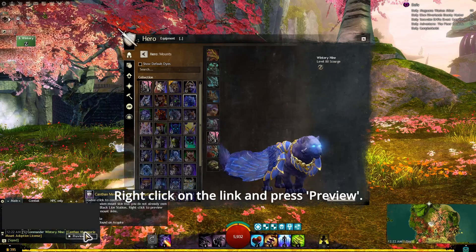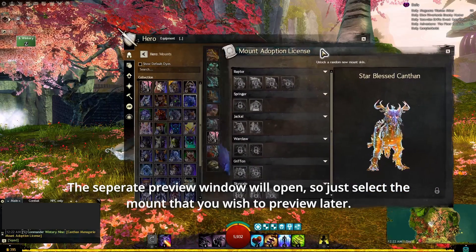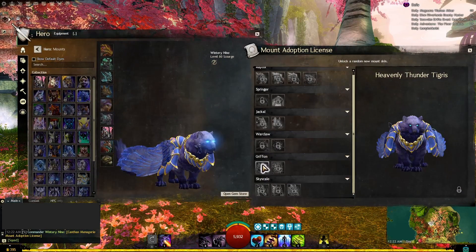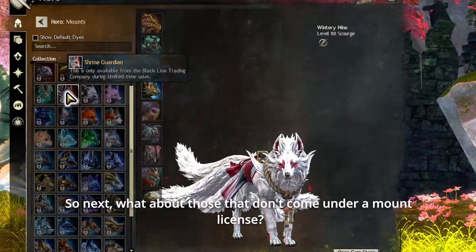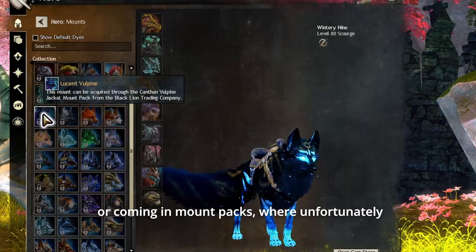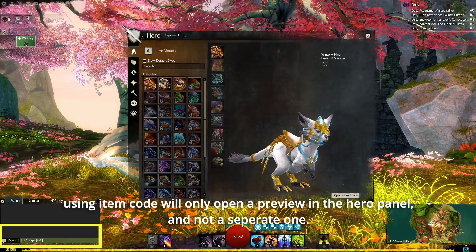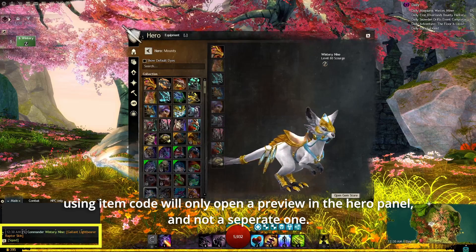Right-click on the link and press preview. The separate preview window will open, so just select the mount that you wish to preview. Now, what about those that don't come under a mount license? These are mounts that are usually priced at 1600 gems per mount or come in mount packs, where unfortunately using the item code will only open a preview in the hero panel, and not a separate one.